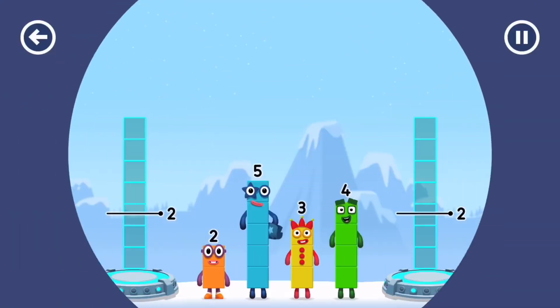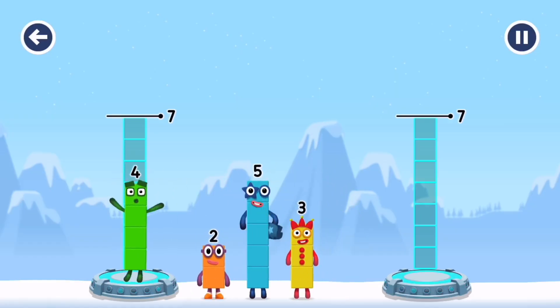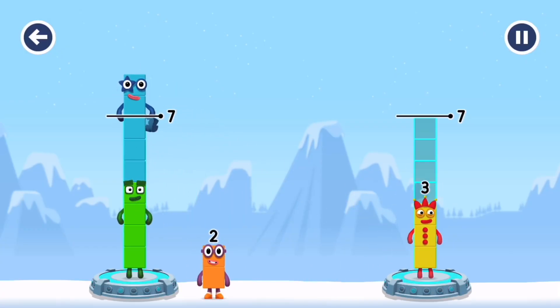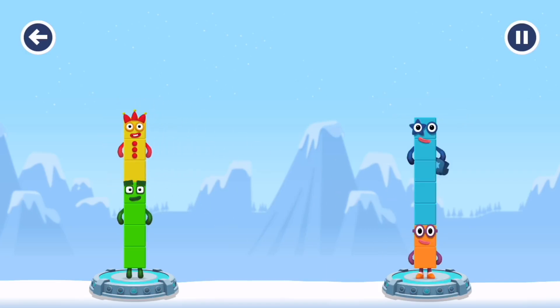How can we get across the number blocks evenly to make two groups of... Four. Five. Five. Five. Two. Five. Three. You cracked it!